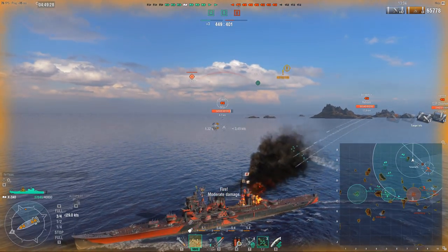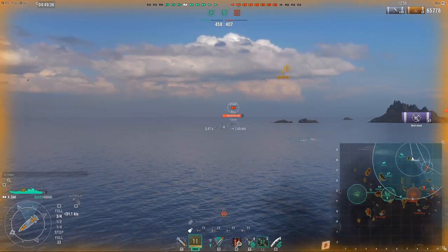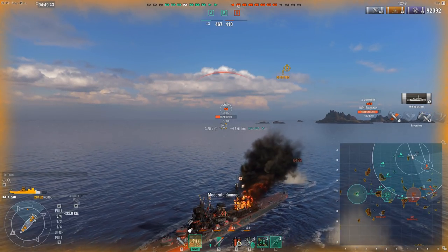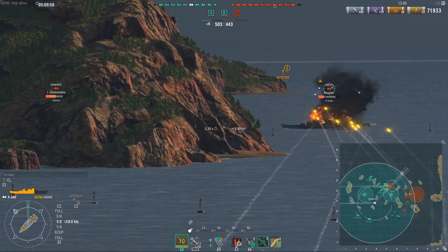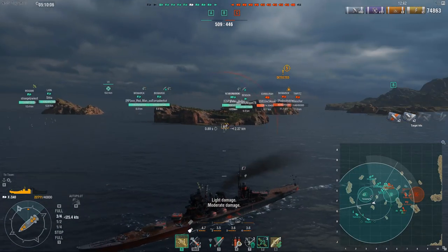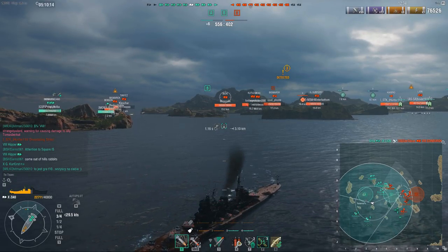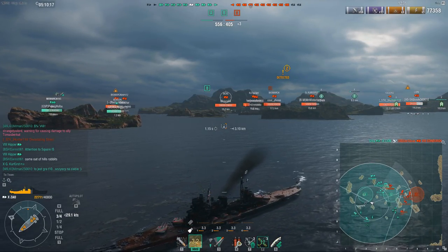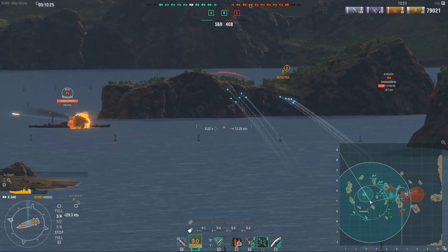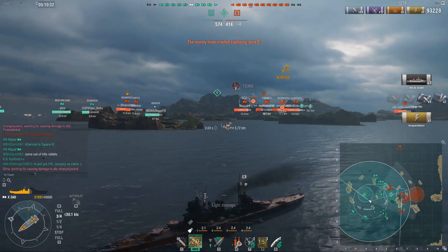The impressive shell velocity of 920 meters per second extends to the AP shells as well. They have citadel damage of 5.4k and great penetration, which means switching to AP at tactical times can be extremely punishing. Even if you are fighting other ships and shooting HE, if you do spec for Expert Loader — which I recommend, since the reload is quite long, even with the reload mod at 12 seconds — you can switch ammo type in 6 seconds. So if you see any cruiser about to give broadside, switching to AP and punishing that broadside pretty much regardless of range is an extremely valid tactic. As our Ibuki here will demonstrate, thinking he's safe being that far away — but you're truly never safe from the Zao.